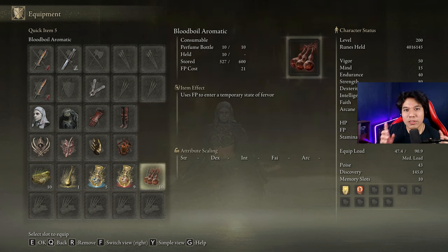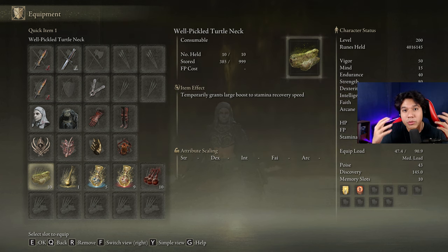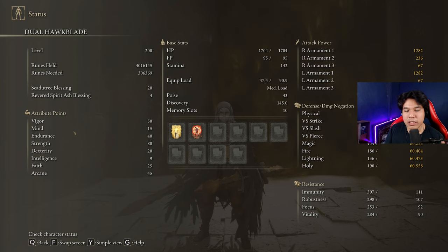With this build we will deal only physical damage, so the best body buff is Blood Boiled Aromatic. If you don't have it, Flame Grant Me Strength is perfectly fine. I recommend you have the Pickled Turtle Neck — it doesn't matter if it's the Well Pickled Turtle Neck or the regular version — because with each attack we are going to use a lot of stamina. We'll use the Scadutree Blessing at level 20. We are going to be using 50 Vigor, 4 Endurance, 80 Strength, 15 Dexterity, 25 Faith, and 45 Arcane. Golden Vow and Flame Grant Me Strength are going to be our main buffs.